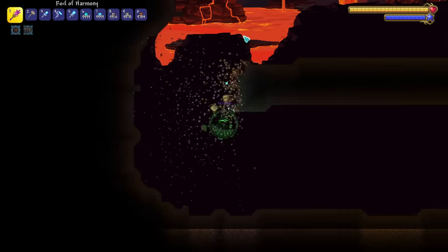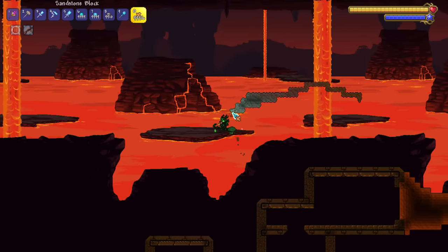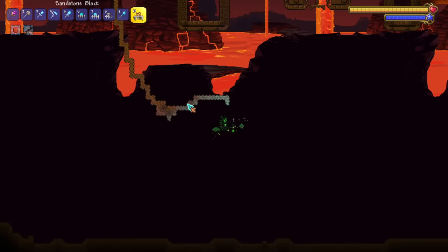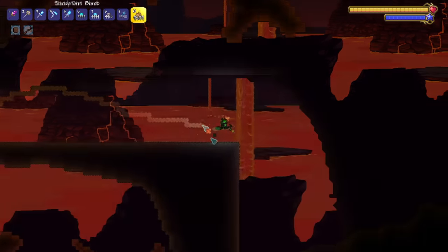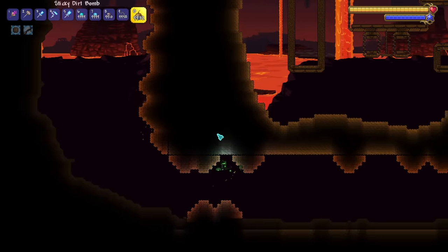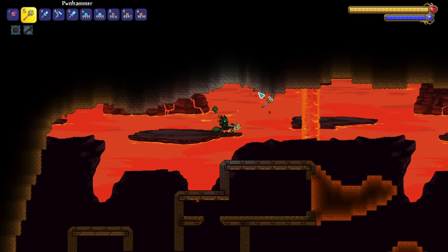Light in Terraria typically only penetrates about seven or so blocks before it becomes all black shadows, so I really only needed to remove around that much around the edges. But with the black smooth sandstone out of the way, I can start placing my gray painted standard sandstone, which is what will make up the entirety of this cave. I don't need to worry about making this place a desert biome because the underworld already has heat waves and the hell biome background overrides any other biome. Once the outline of the cave is done, I just need to fill in the gaps — gray painted sandstone for visible areas, and sticky dirt bombs for the rest. Then I bust out the hammer and start shaping the cave to make it look more natural.